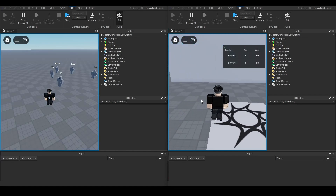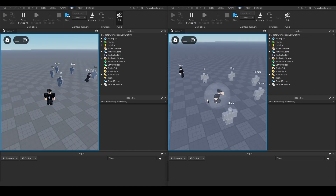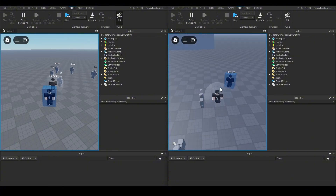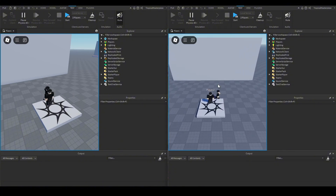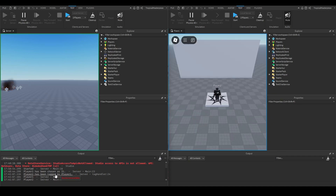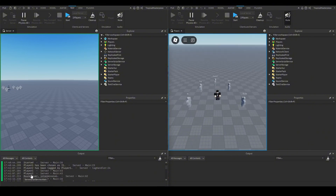This player here will also get spawned in as the seeker. When he's a seeker he'll be able to run free with the ball around him. When we run the tag player, he'll get frozen for a few seconds, and after a minute there will be an explosion and both get taken back to spawn. In our server we see: game started, player one has been chosen to be the seeker, then player two has been tagged by player one, meaning they're getting removed from the game.